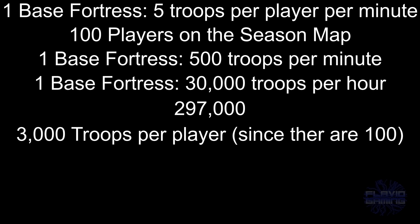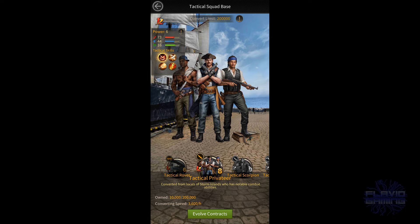Your sailor privateers will automatically start converting to tactical privateers just like all the other tactical troops. Their base conversion speed is 3,600 troops per hour.